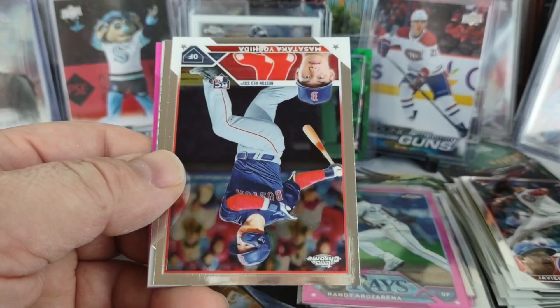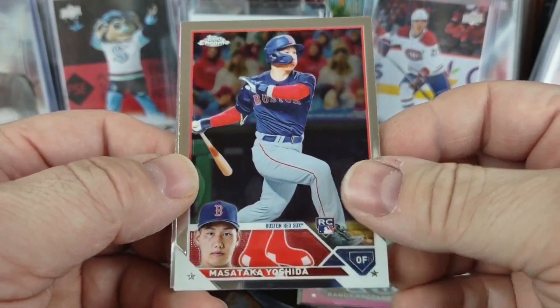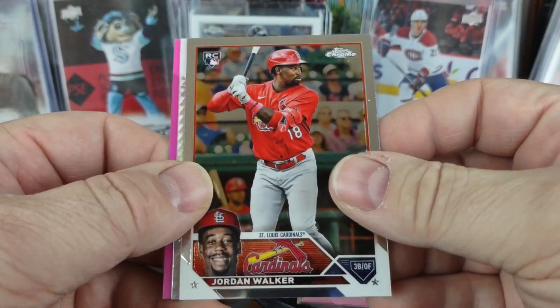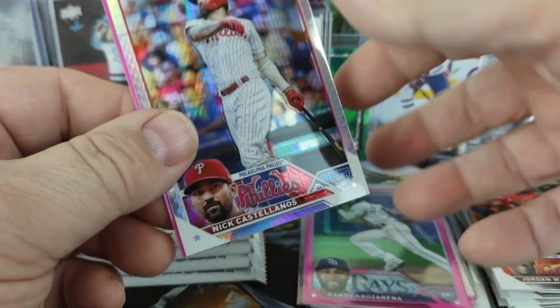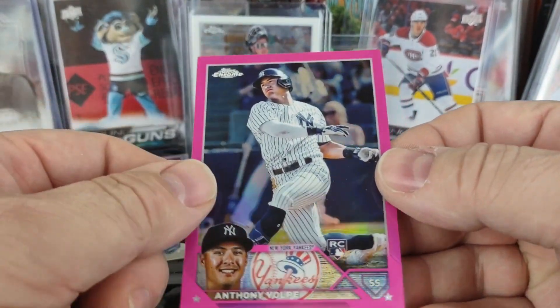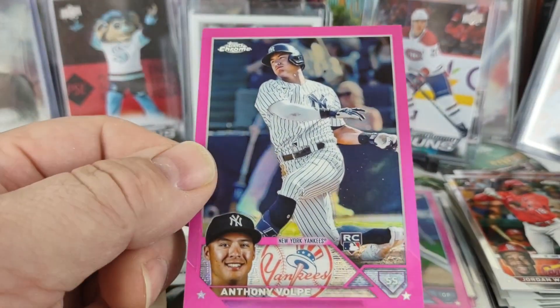John Gray. Hey — Yoshida rookie! We got our first prism refractor: Jordan Walker rookie. Nick Castellanos for the Phillies prism refractor. And Anthony Volpe rookie for the Yankees.